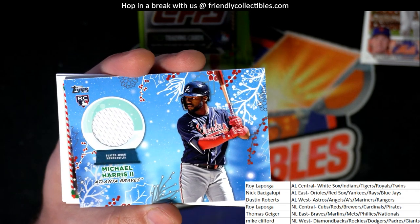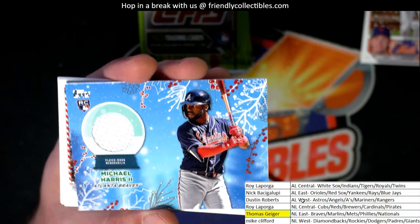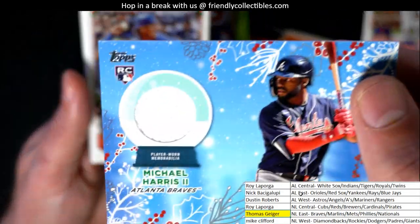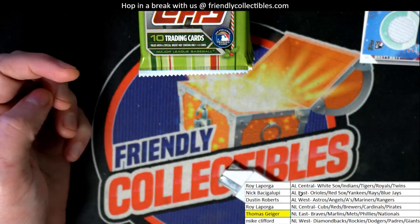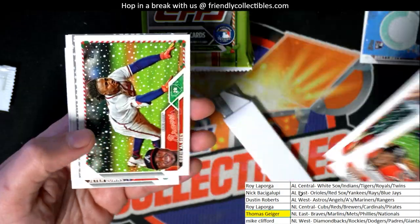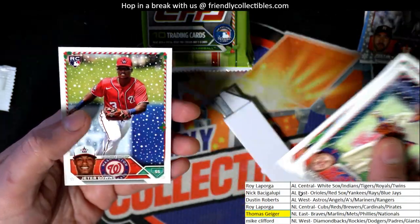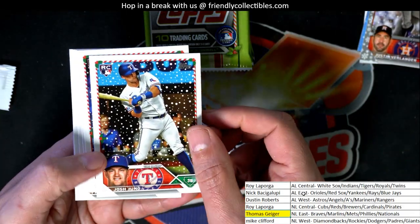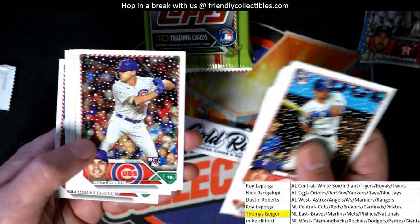A Michael Harris rookie relic! The Mets — the NL East, excuse me — with the Braves and Mets have been outstanding so far in the box. You're coming away with a special relic card — boom, nice Michael Harris. Justin Verlander. Nice Josh Young rookie card. Texas Rangers — and a regular Brett Batty, Gunner Henderson rookie — nice.